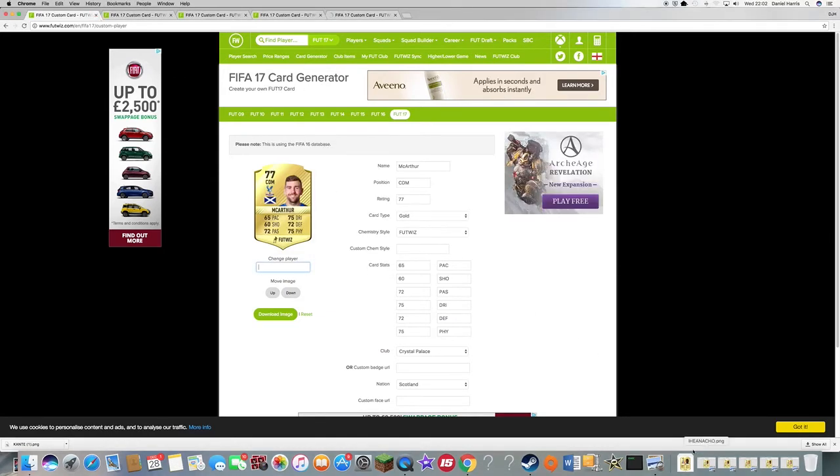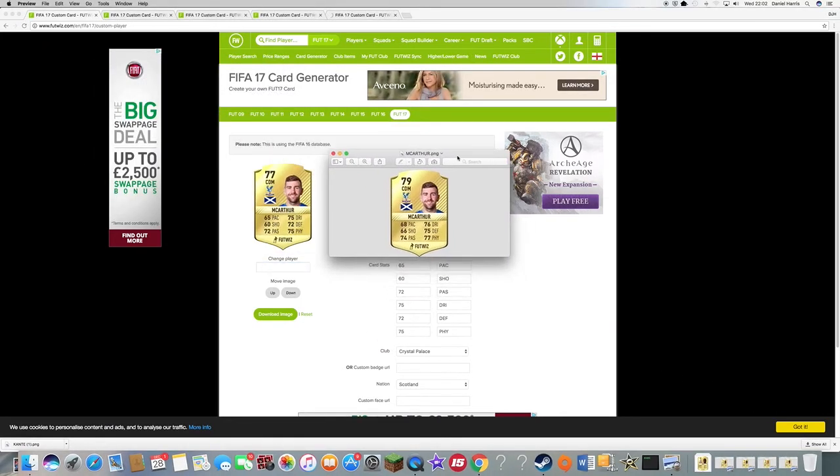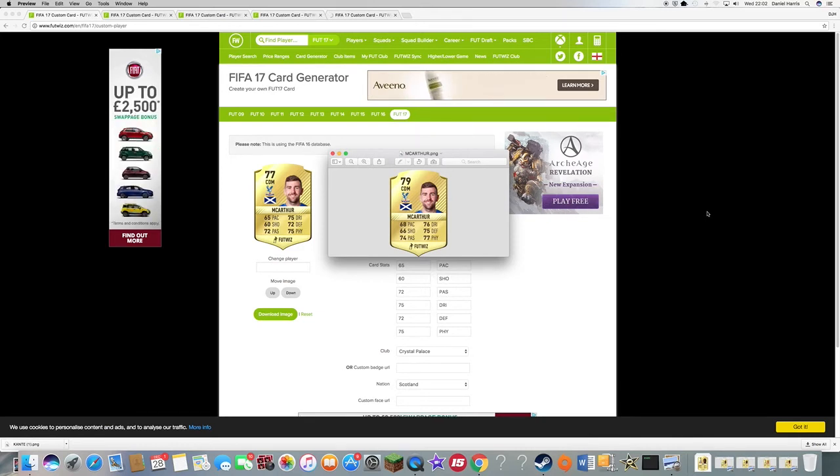The next player is a Crystal Palace player — MacArthur. You may say I'm a bit biased, but in my opinion he's been our best player this year. Zaha's been pretty good, but MacArthur has got five goals, he's our second highest scorer and he's our CDM. I've upgraded his shooting by six because of those five goals. I think he's a very good all-round midfielder, and I wouldn't be surprised if in FIFA 18, if he continues his form, he'll be 70 plus in all stats.